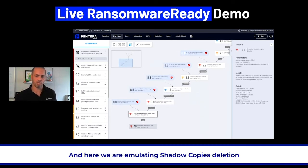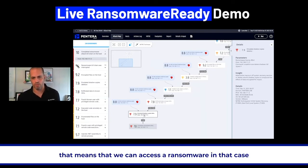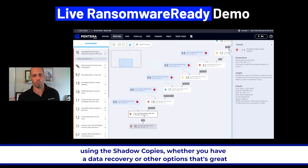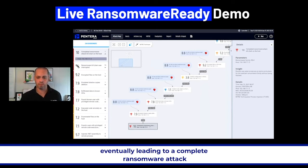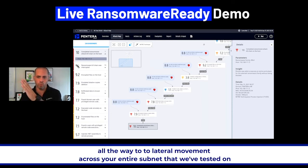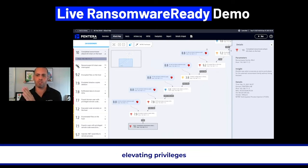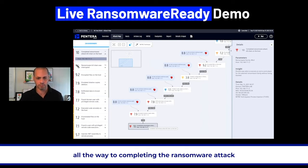Here we're emulating shadow copies deletion — we're not going to touch them, it's completely safe. We want to make sure that you know we touched it, meaning ransomware in that case can cripple the host to a point where you cannot recover using shadow copies. That leads to a complete ransomware attack — a full chain of events from initial access all the way to lateral movement across the subnet, elevating privileges, infecting the device, command and control, encryption, all the way to completing the ransomware attack.